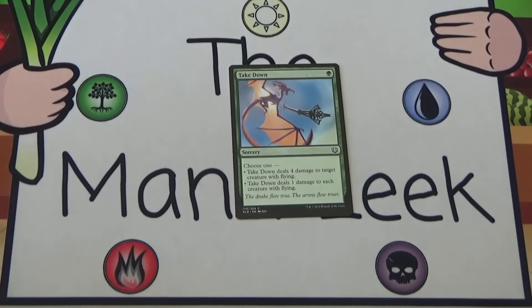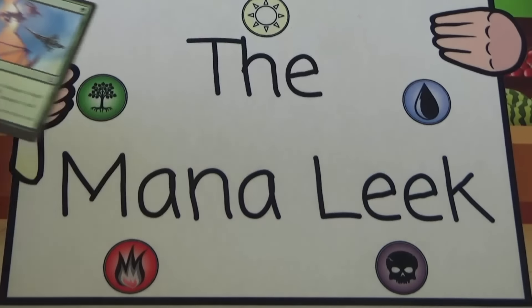Up next is Takedown. Takedown is a single green for a sorcery. Choose one: Takedown deals 4 damage to target creature with flying, or Takedown deals 1 damage to each creature with flying. Pure sideboard card — you should never main deck this. There's not enough flyers in this format to just assume you'll always face one. But if you see one in game 1, side it in for game 2. It's a very, very late pick.